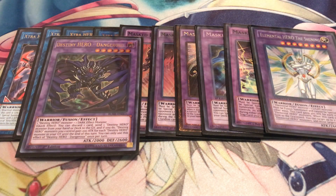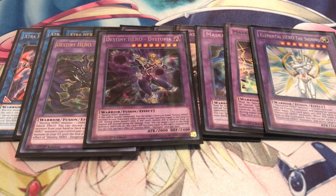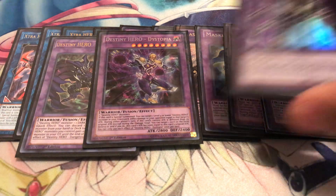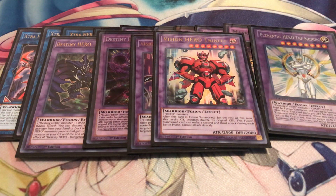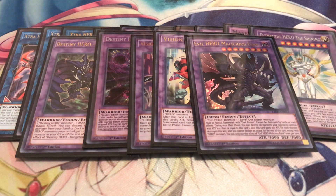Moving on - one Destiny Hero Dangerous as a Fusion Destiny target. My main one is Dystopia; I go into this every time I play Heroes - there's almost never a game where I don't go into him. One Vision Hero Adoration, which will probably get replaced with Elemental Hero Sunrise since Sunrise is typically better once it comes out. One Vision Hero Trinity is your main OTK enabler - can attack three times. This card hits Salamangreat hard because they have no way to beat over it, and with Honest Neos he goes to 5,000 attack, making it 7,500. Lastly one Evil Hero Malicious Bane - also an expensive card, but just wait for the Miracle Fusion support if you don't have access to the Evil Hero package.